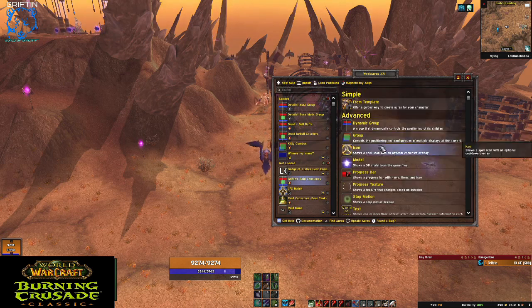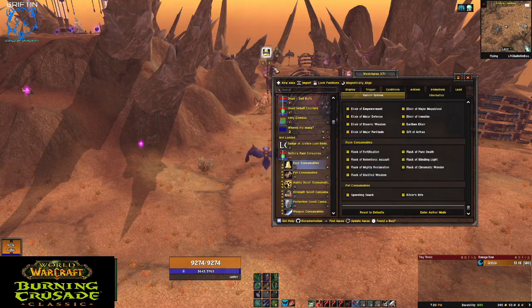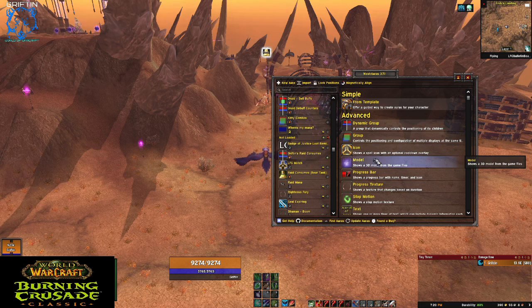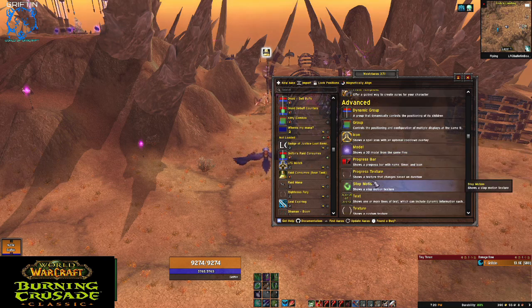Let's click New Aura. I'll go through these really quick: dynamic group is just a collection of WeakAuras — it's not actually an aura itself. Same thing with group. Icon is going to show you a little icon, like these things right here — these are icon WeakAuras. A model is a 3D model; I don't use these but you can. It's pretty much just like a texture, which I'll get to.